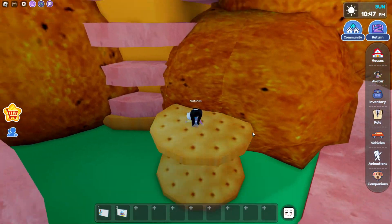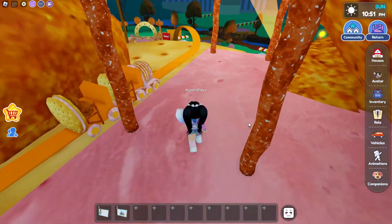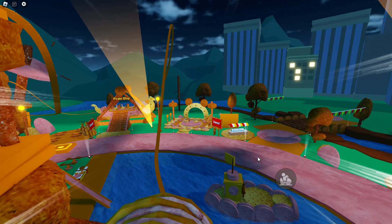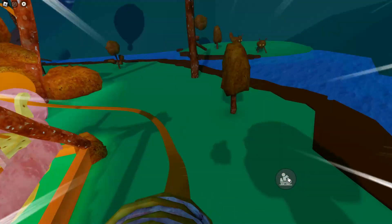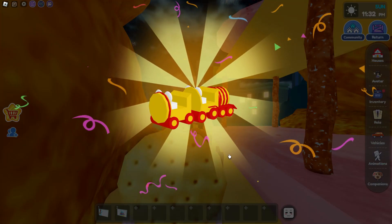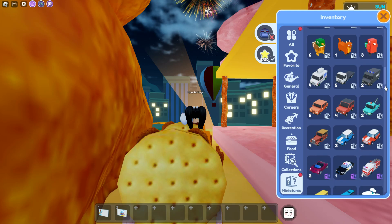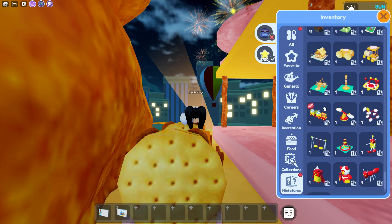Now let's head over to the roller coaster. Go on top of these crackers — they'll lift you up. Go ahead and take a seat in the roller coaster. You're going to need to ride the whole thing, which is not long, only a couple of seconds. Once you reach the end and get off the roller coaster, we'll get the next collectible — the mini coaster. Let's check out how many we have so far. At the very bottom of our miniatures, we're getting a ton of items.